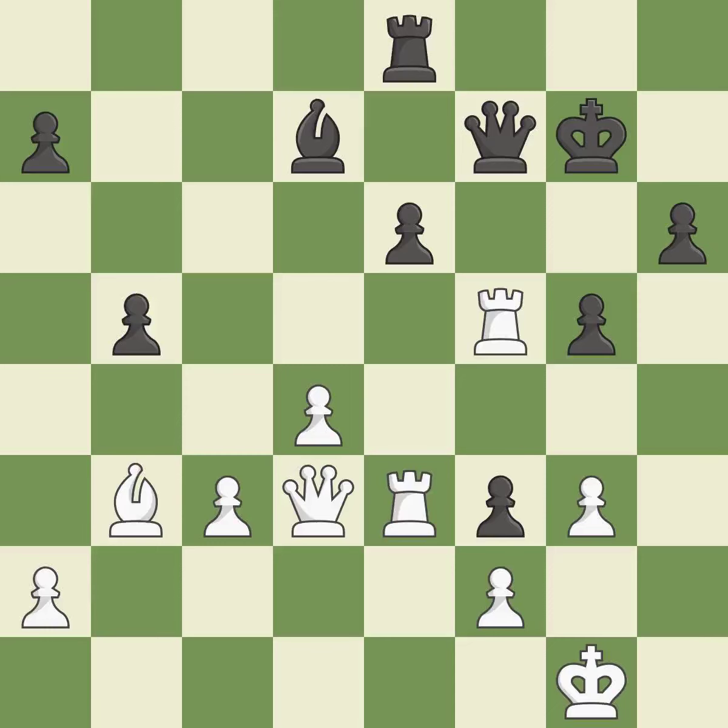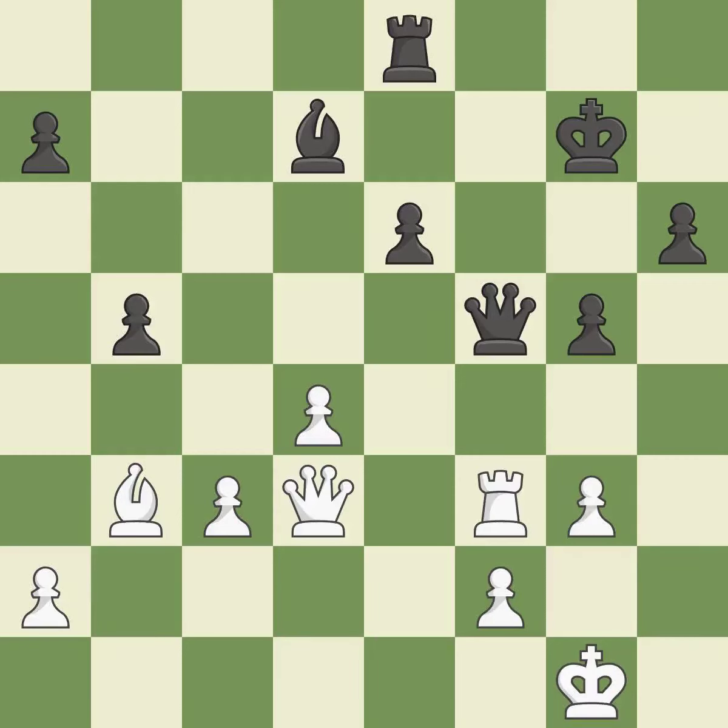Backs off — ideal. There were worse moves but also something much better — an inaccuracy. This is the only good move — a great move. Recaptures. White is equal at this point in the endgame — ideal.